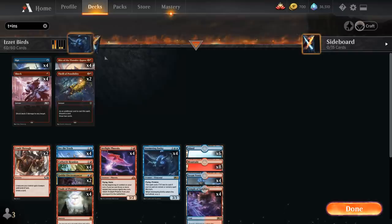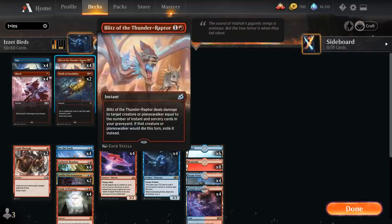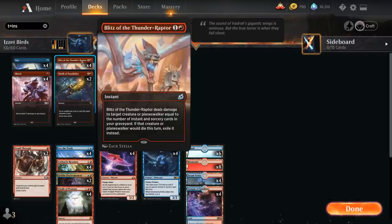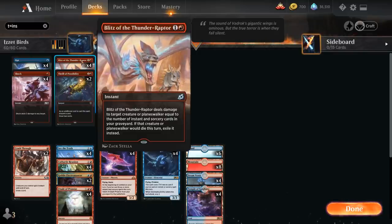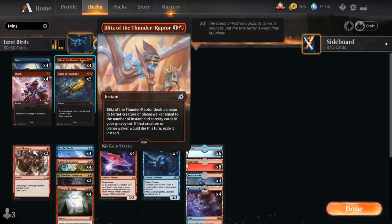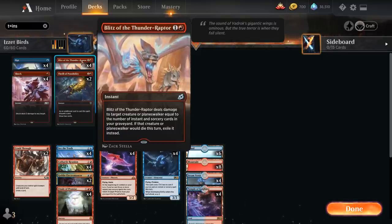We also have the full playset of Blitz of the Thunder Raptor — another great addition in this deck. It's a 2-mana instant, and Blitz deals damage to target creature or planeswalker equal to the number of instant and sorcery cards in our graveyard. And if that creature or planeswalker would die this turn, it also gets exiled. So this can potentially deal a ton of damage, especially in the later stages of the game, easily taking out any creature or planeswalker for just 2 mana.